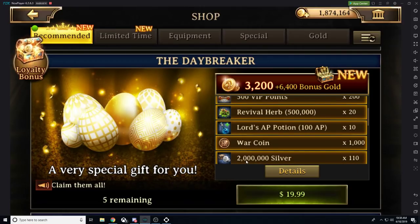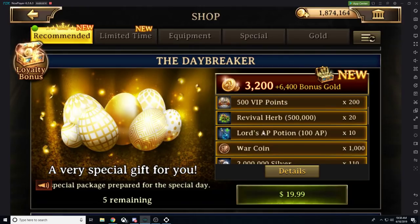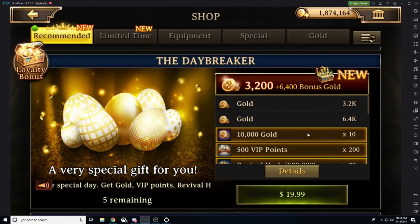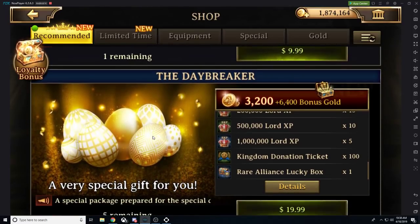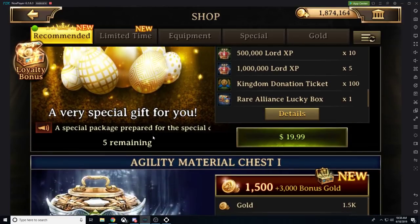You're getting 2,000,000 Silver times 110. This is the first time I'm logging in for the morning and I wanted to create a nice little video for you all. You're getting 220,000,000 Silver for $20,000, plus 1,000 War Coins, plus 1,000 AP, plus 10,000,000 Revival Herbs, plus a whole bunch of VIP points, and 100,000 Gold, Speed Ups, and Lord experience. This is a fantastic package. I will most definitely be maxing this package out.